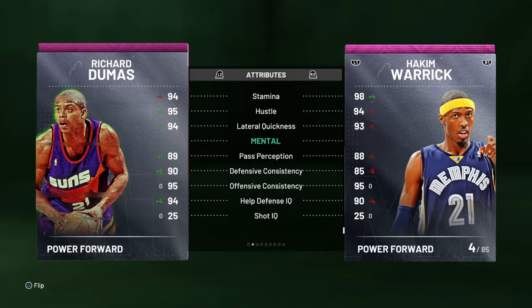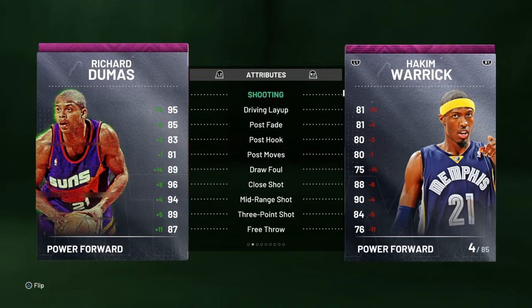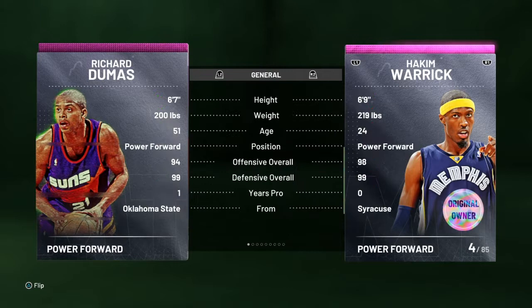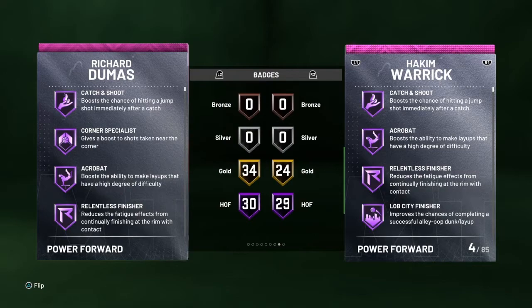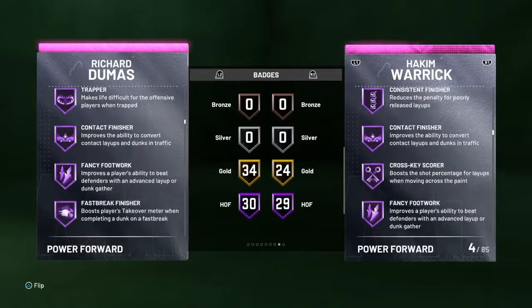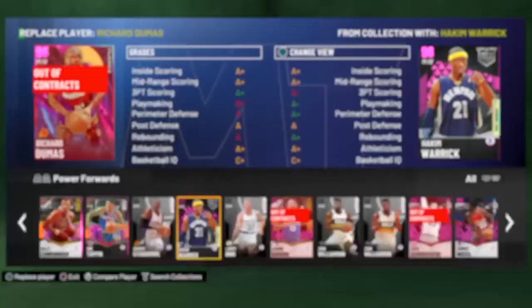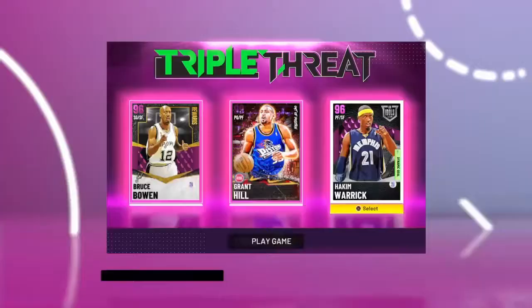Richard's got a little bit more down there. If we go back up to the offensive stats, apart from driving layup and a plus 5-3 ball, the rest are all very close. That free throw is a bit low, but not terrible. Now, Hall of Fame badges — Richard's got one more and 10 more golds. But Hakeem's got half clamps, heart crusher, showtime, quick first step, and gold range. So he's not a terrible card. Richard Dumas is a very good card, but let's hop into a game right now.